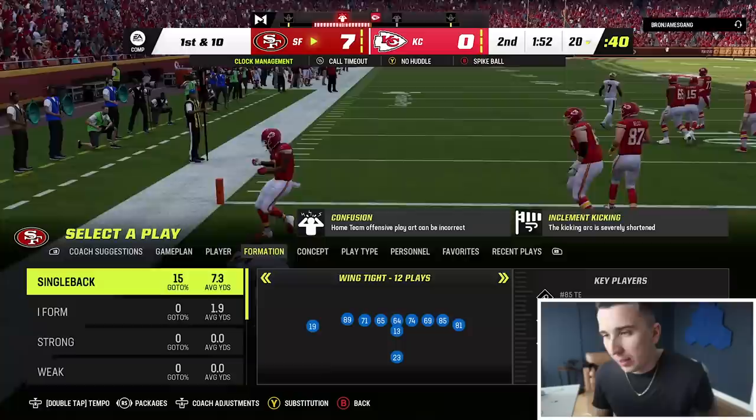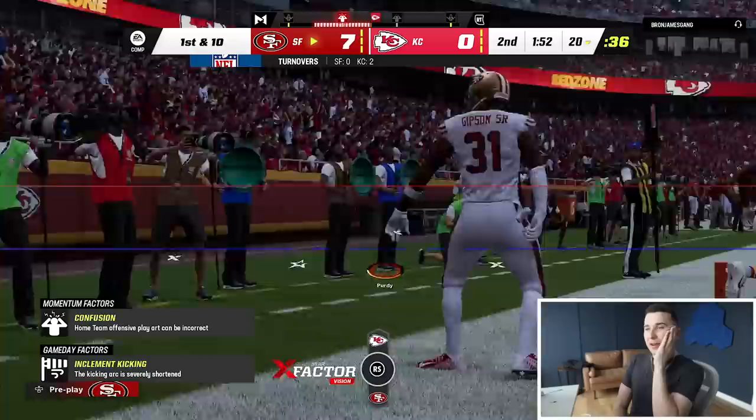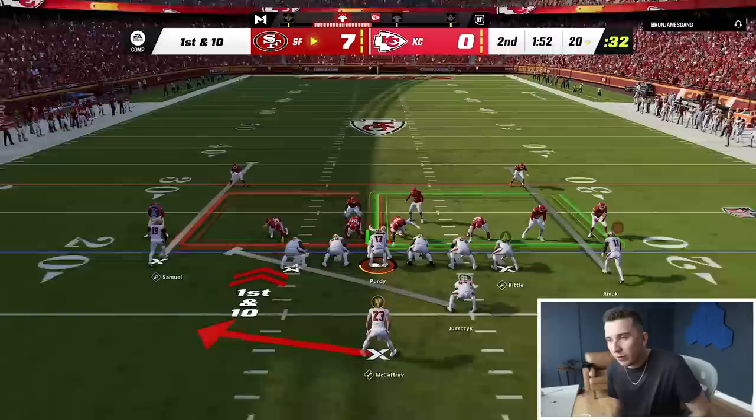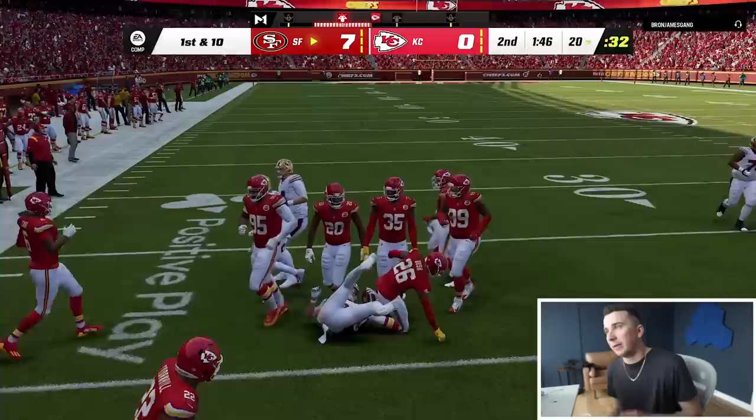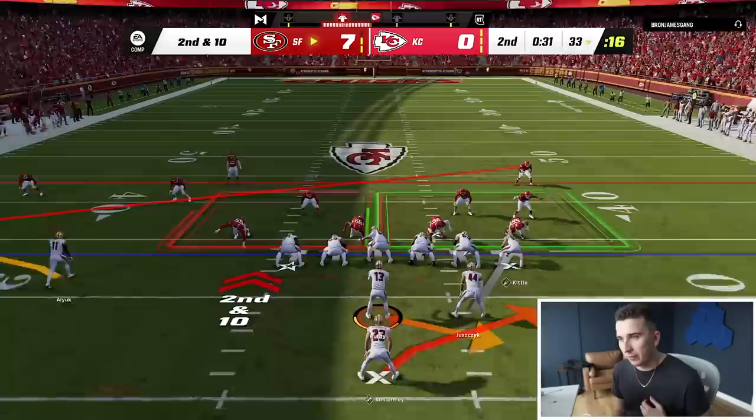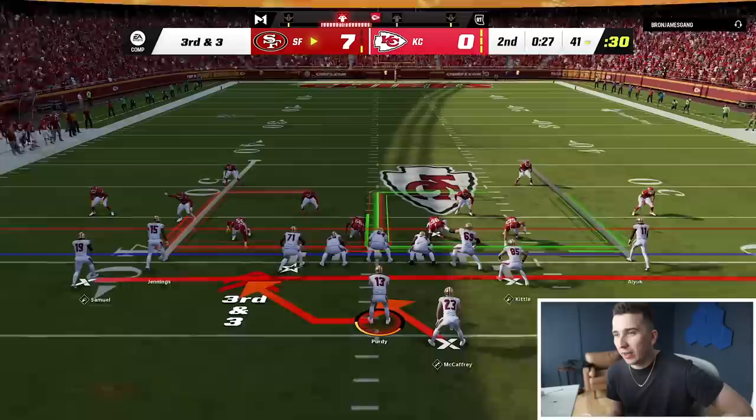Got him. Good red zone. Okay, first and 10. Let's do a toss. Niners — if I can get behind Trent Williams on the weak side, see how they move. If Trent Williams can just give me one block. This is halfback stretch alert dragon. Might look for Debo if it's just a straight-up blitz. And that's exactly what I'm going to do.